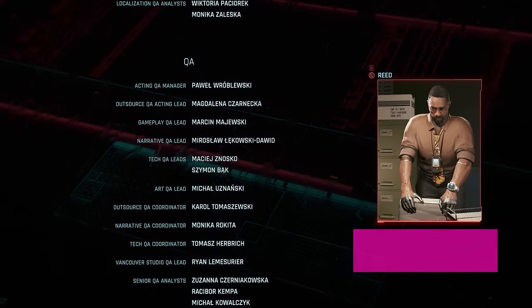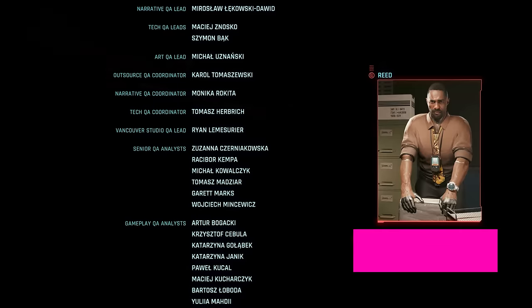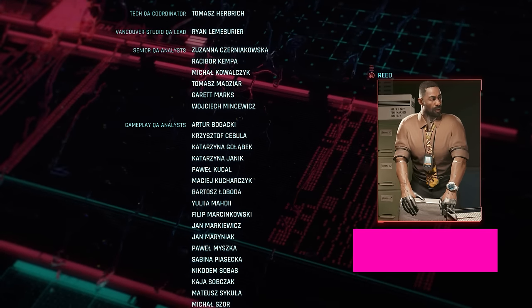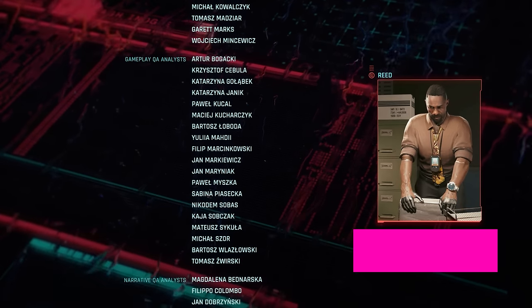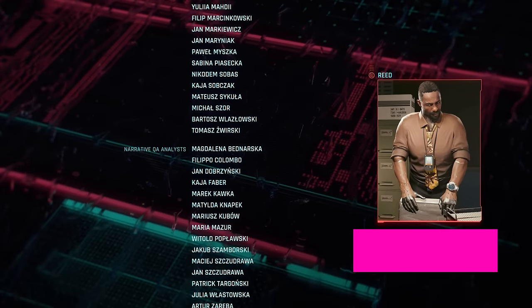When beating the game after completing Phantom Liberty, you'll now get a new message from Solomon Reed on all of the other endings. Previously he would only appear during the specific Phantom Liberty ending, but now he'll apply to all of them. Unfortunately, it doesn't seem like there are any new voice lines — it's just reusing some of the old clips from the original ending.